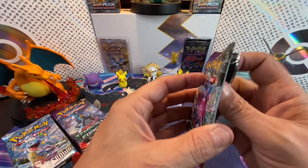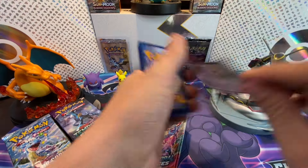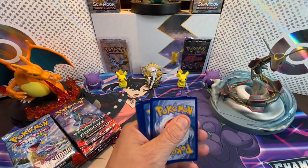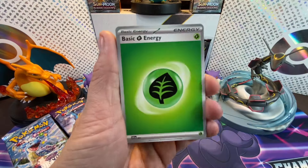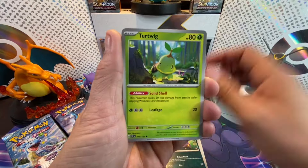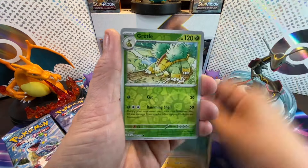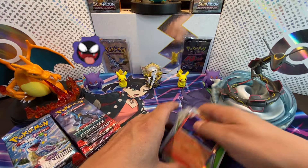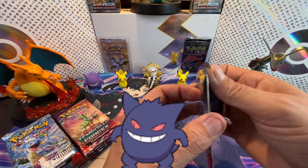Here we go with the first pack of Temporal Forces. I wasn't expecting the results at all — I think this was pretty much the opposite of what I would have predicted. With the energy card, we got Comfey, Carvanha, Toedscool, Shiftry, Future Booster Energy Capsule, Great Tusk, Pincurchin, Grotto, and Magcargo. Nothing notable in pack number one.